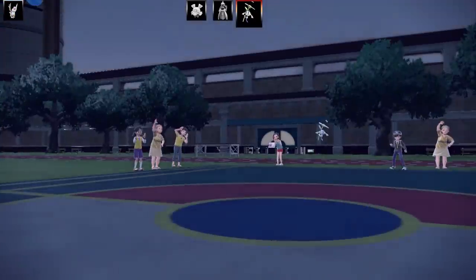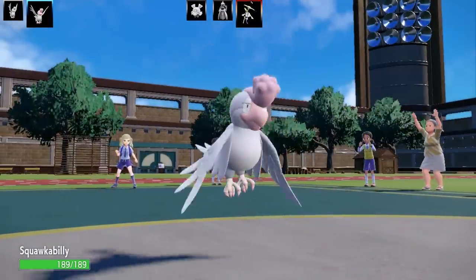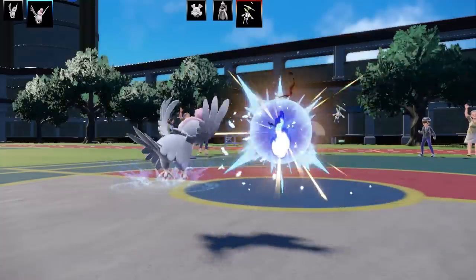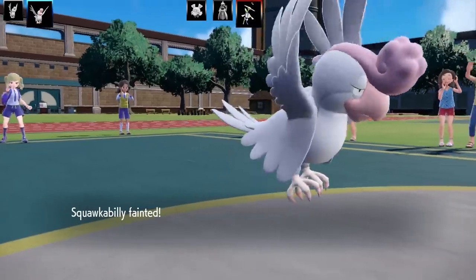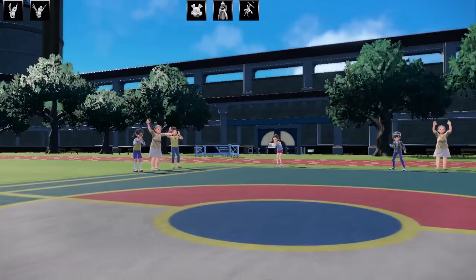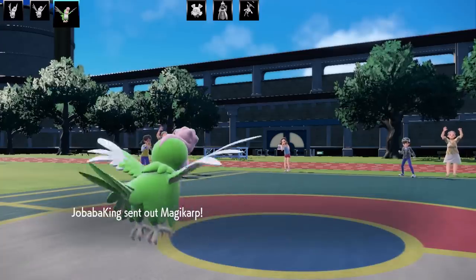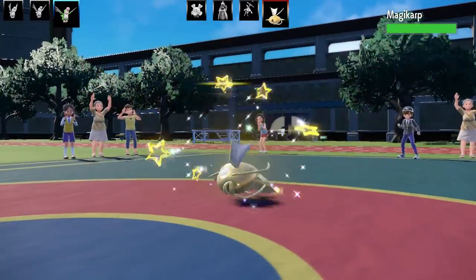The sweep has failed. I send in another Squawkabilly — this one has a Clear Amulet — and go for a disrespectful Final Gambit on the Flabébé to finish it off with style. One more Pokemon to take out and I've got two more Squawkabillies. The green plumage one is up next and the final Pokemon the opponent has is the mighty Magikarp.